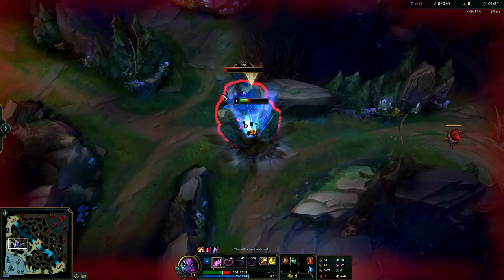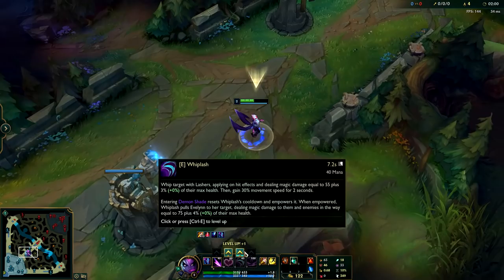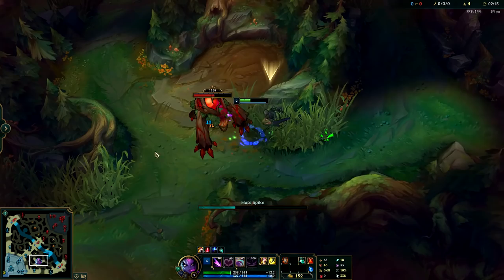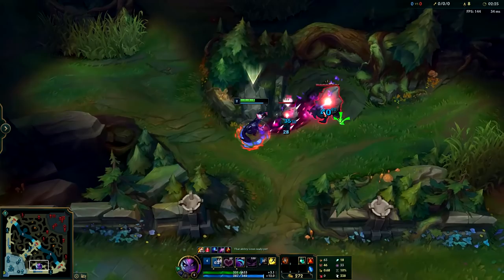These junglers nine out of ten times will also start on their own red buff for that extra early game damage and slow. That's why with this clear route you'll be starting on your blue when they're starting on their red, so if they go to your blue side they won't get it. And if they try to do a three camp clear invade such as red buff into blue gromp — like most early game junglers such as Xin Zhao and Kindred would do — then invade you, they'll be too late because you're running your blue straight into your red and they have absolutely no way of getting there in time. After you've taken your blue and red buff, next you'll be doing your golems for level three, and at this point it's going to be really hard for any jungler to kill you since you'll have all three of your abilities.